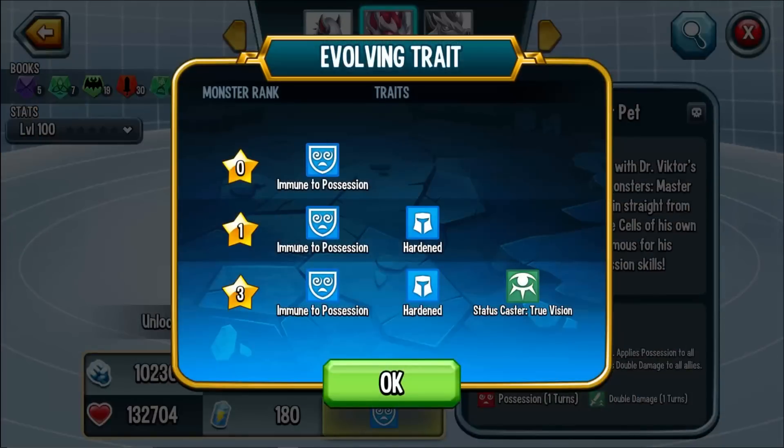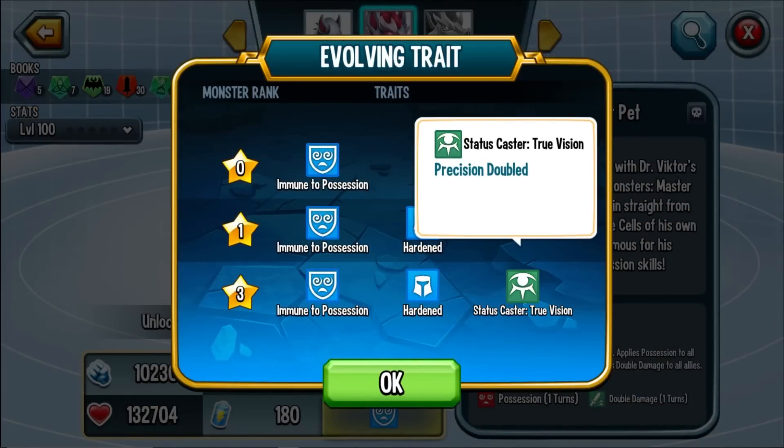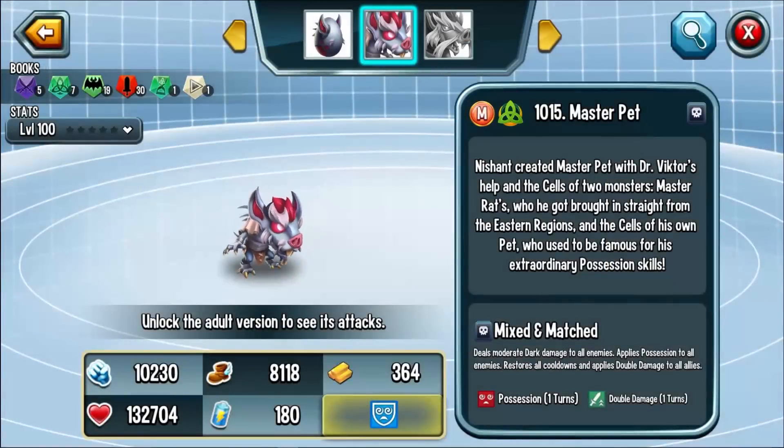For traits: you are immune to possession, you have the Umbrella Hardened traits, and then a Status Caster — True Vision, meaning your precision is doubled. As far as the trait goes, not really that impressive. Now let's see how the stats compare to the other monsters in the game.